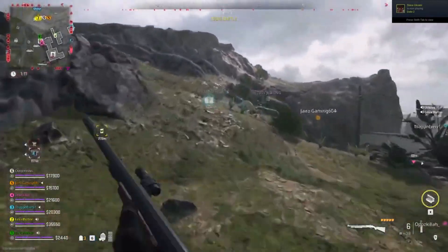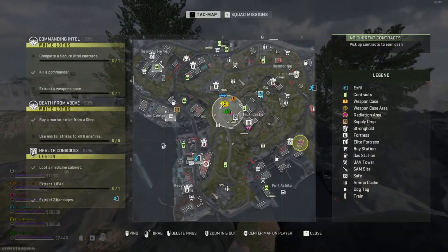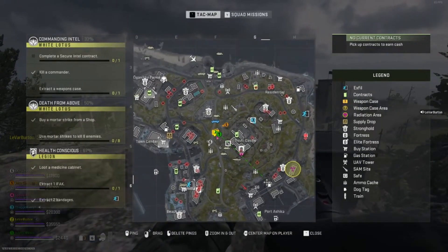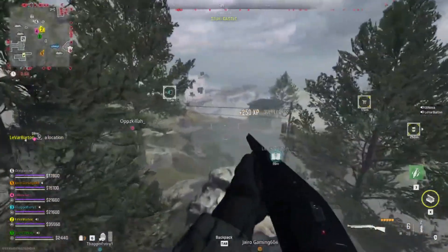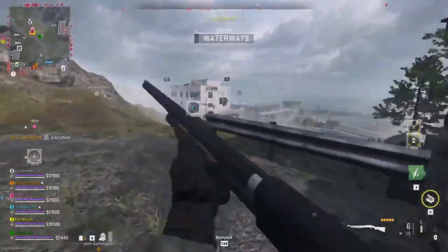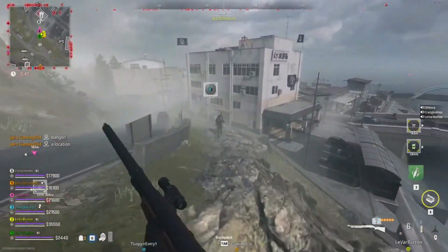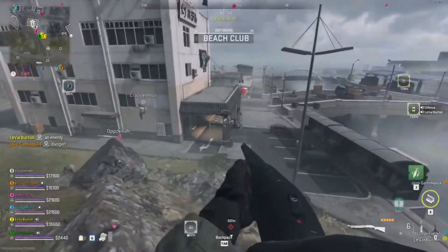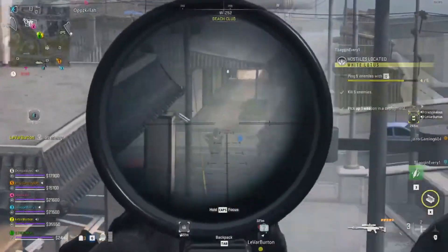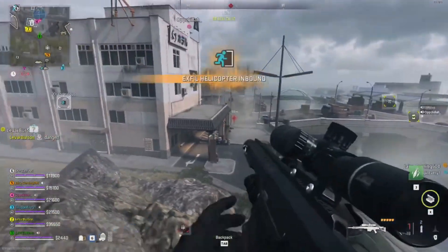I'm calling in a UAV. UAV is on station. Alright, we can see where the team is, so let's go to this other one. It's nuts that a UAV can show you the entire map. I have two mortar strikes so I'm gonna try to get us some kills. No kill, no kill — you killed him. My bad.